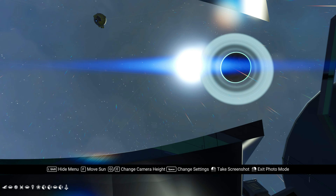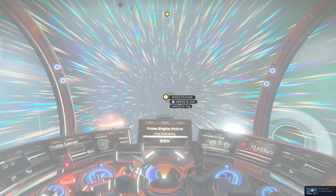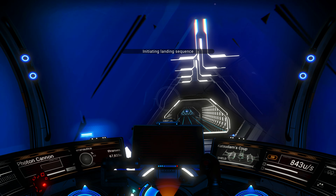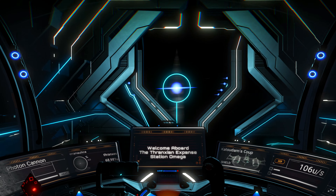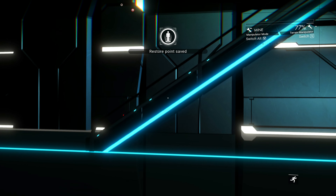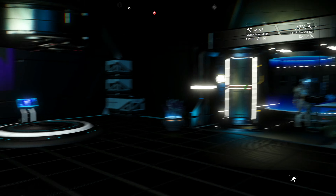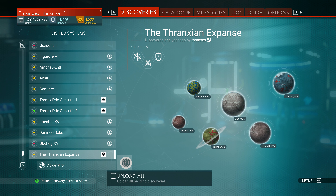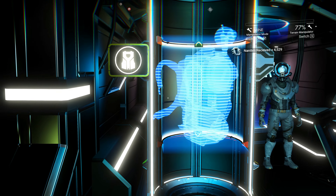Oh, hello! Roses and the Thranxian Expanse — who would have thought? Let's go see if they have an S Module Scanner or Minor module. Then I think we'll terminus back to the system we're at. The big thing I want to do before we get any further — people in the comments wanted to see how many nanites I'd get for uploading my discoveries. Upload all: 4,529 nanites received. Not bad.